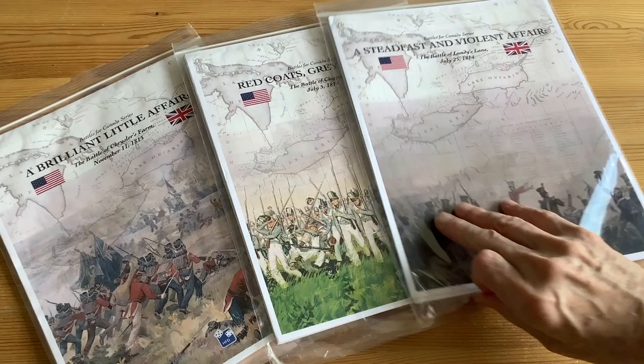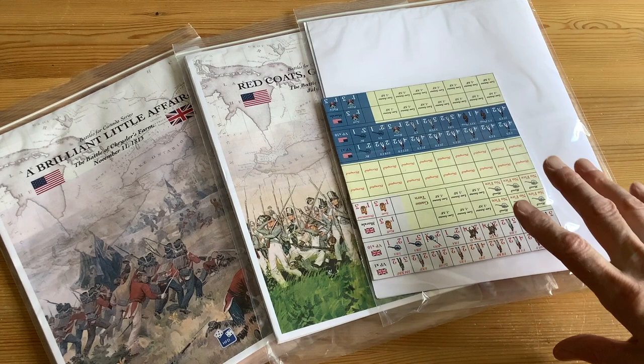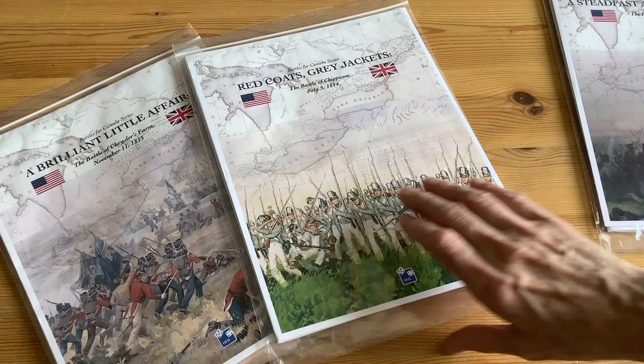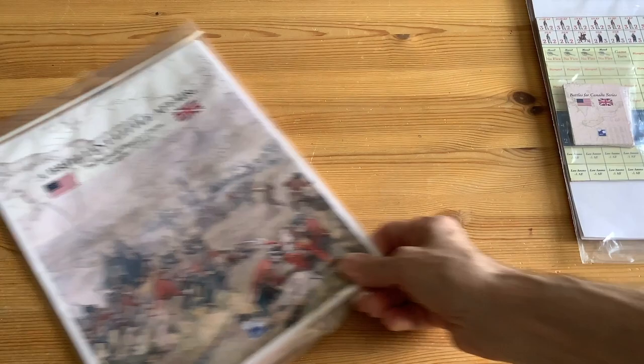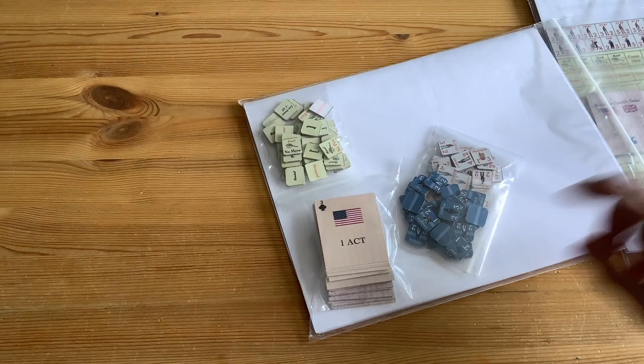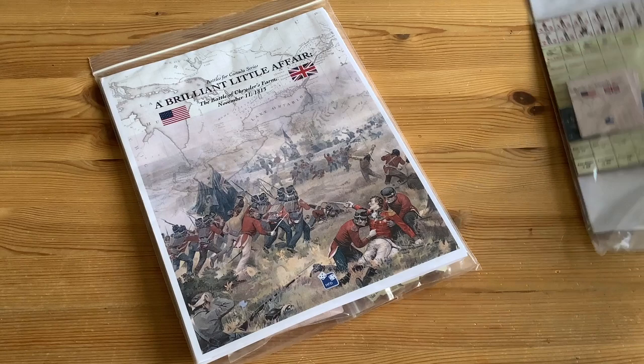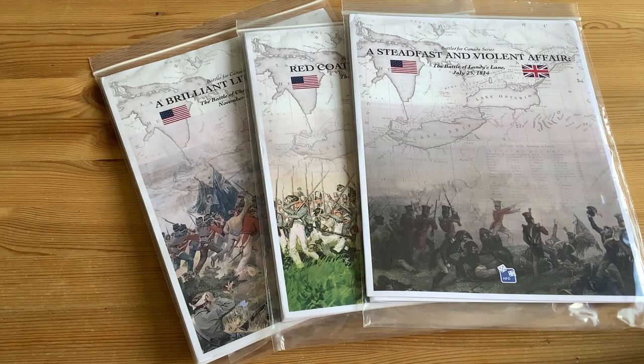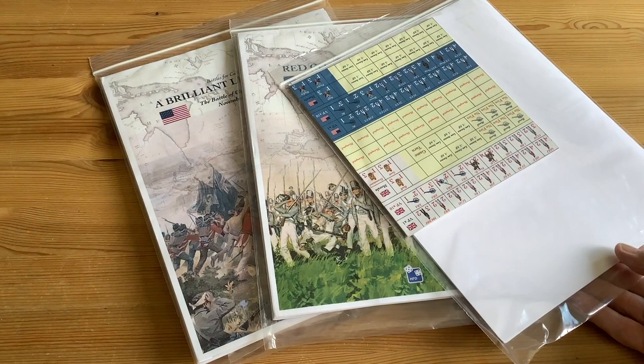The games can be purchased in several different ways. I decided to get the mounted counters version. Here are the counters mounted — be forewarned, they're not die cut. You have to cut them out with X-Acto knives, so be very careful. You can also get the counters unmounted. It uses a regular deck of cards for the activation system, though you can purchase special cards optionally. All three games share a common set of rules, so if you've read the rules for one game you more or less know how to play them all.